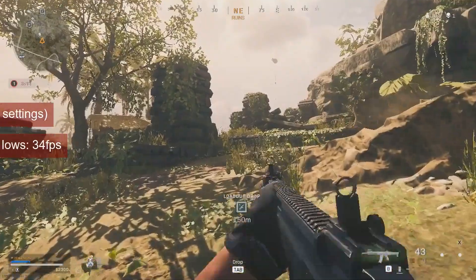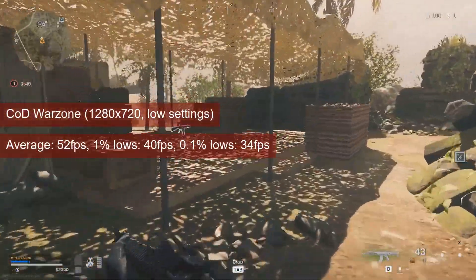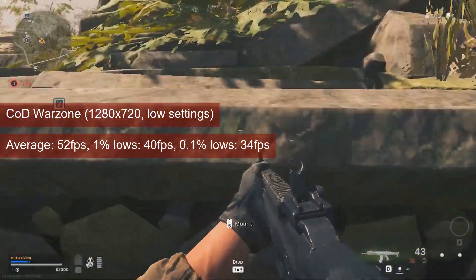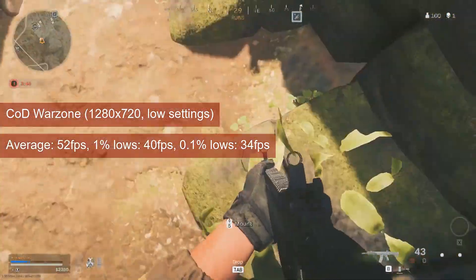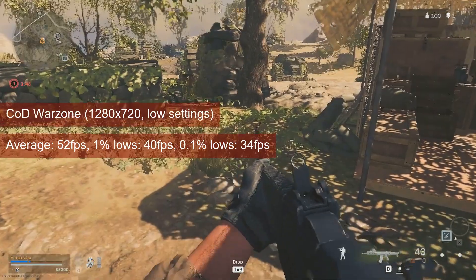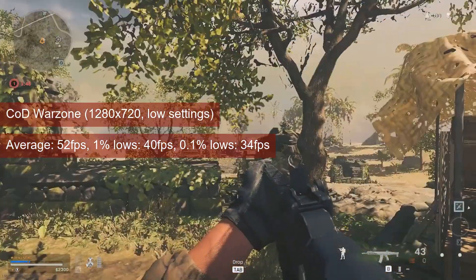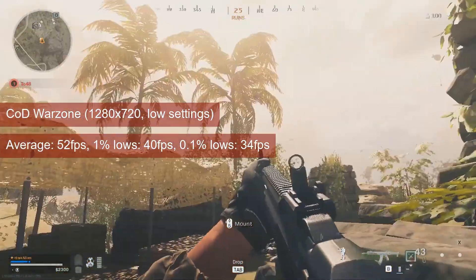The Bonaire-powered card looks like it found a chink in the R7-265's armor in Warzone. The latter averaged 52FPS at 720 resolution and low settings, with 40FPS 1% lows. The R7-260X managed 8FPS more on average and 2 more for 1% lows, but without a standardized test this can very well be due to landing in different areas of the map.